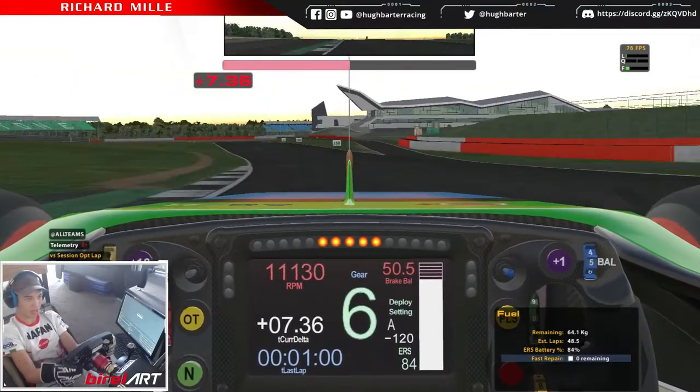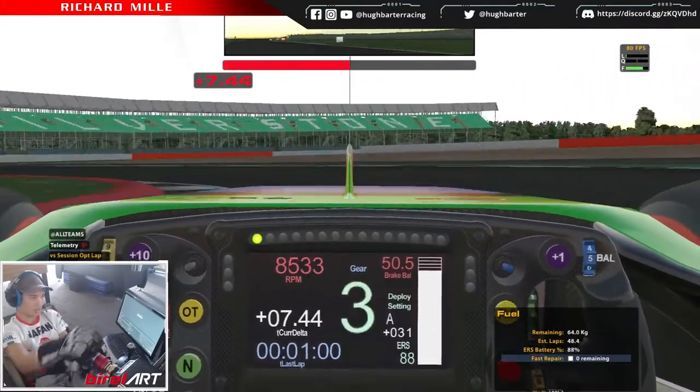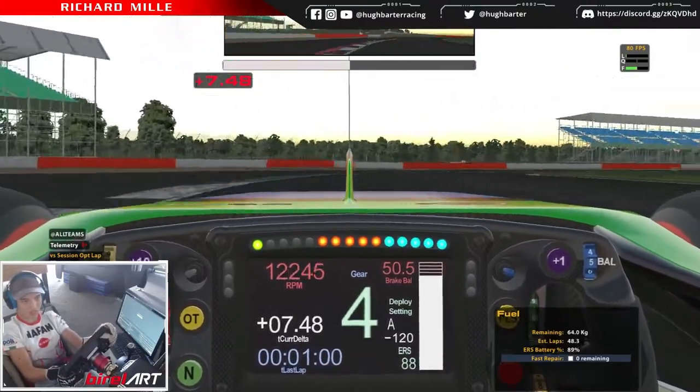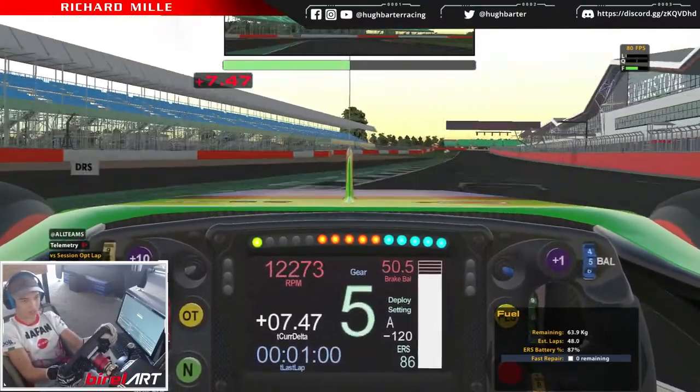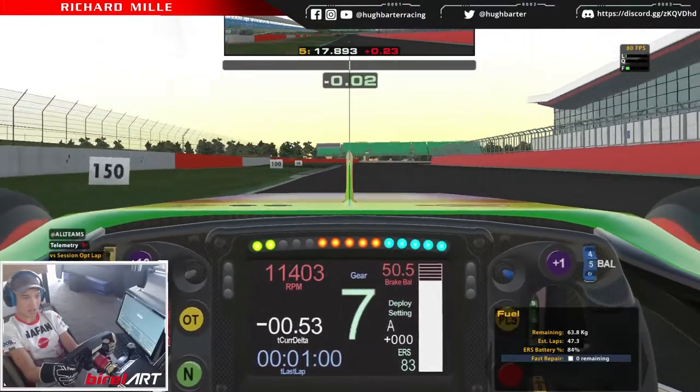Really ease the throttle on because it can get pretty unstable. Maybe sixth gear is better because you won't get that torque break. Where the outside curb is, go down to third, let the car wash out wide, and try to open the last corner as much as you can so you can go through it flat out and go for a flying lap.